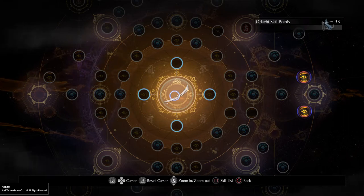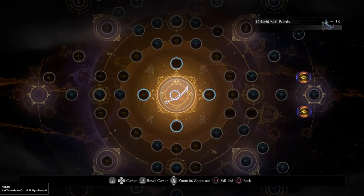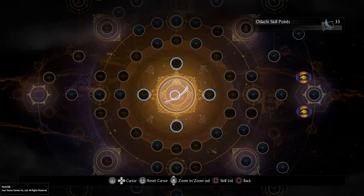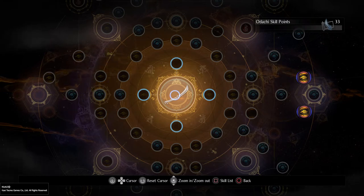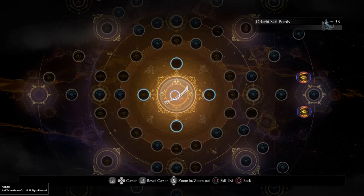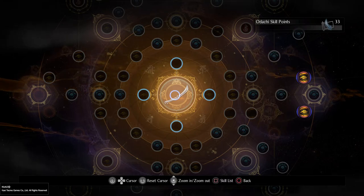Today I'm going to go over the Odachi. The Odachi is a bit of a tricky weapon - the reason why is because most of the Odachi's moveset is tailored to basically switch stances, just like the switch glaive but without the use of ki pulsing. Usually when you use the switch glaive you'll switch stances because that's what the weapon pretty much wants you to do.